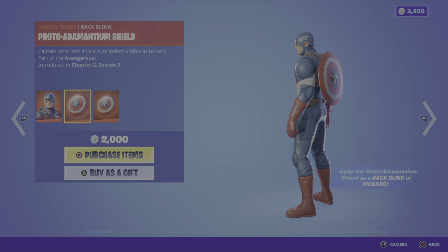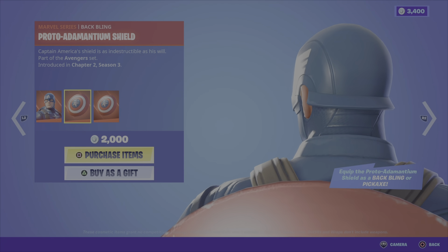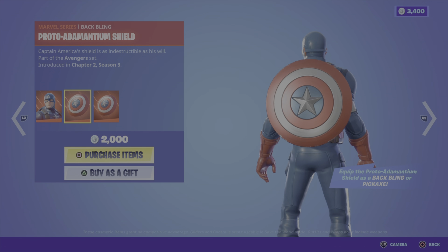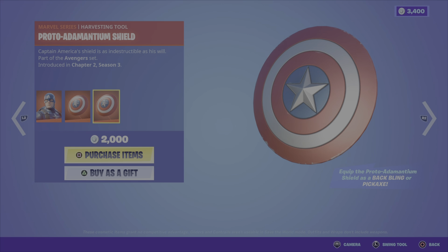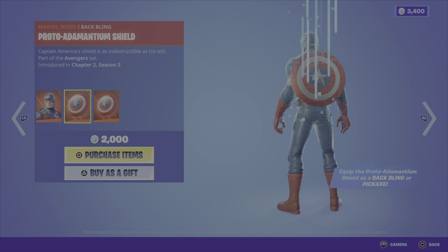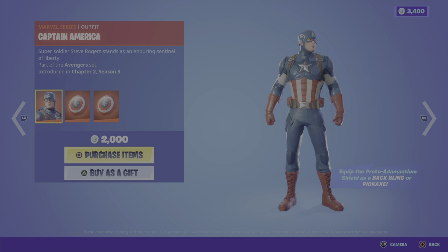We also have the Proto Atom Anthem Shield back bling. Typical Captain America, looks pretty cool. You can equip this as a back bling or a pickaxe essentially, so it's the exact same item. 3 items, 2,000 V-Bucks.